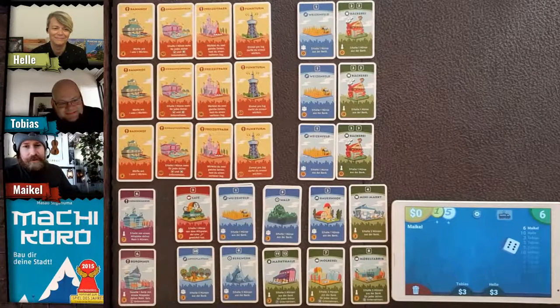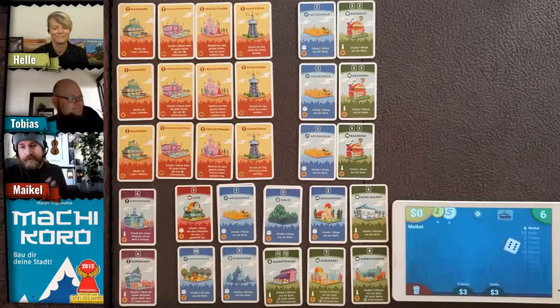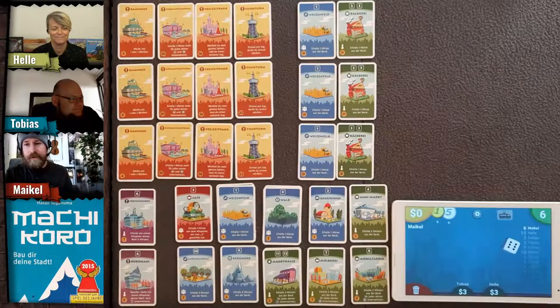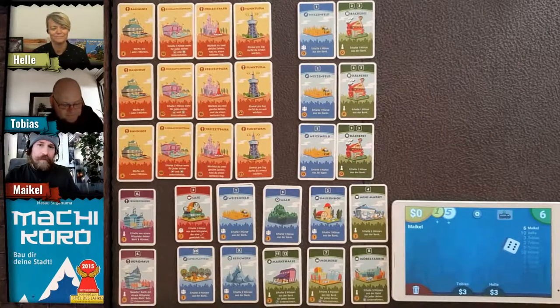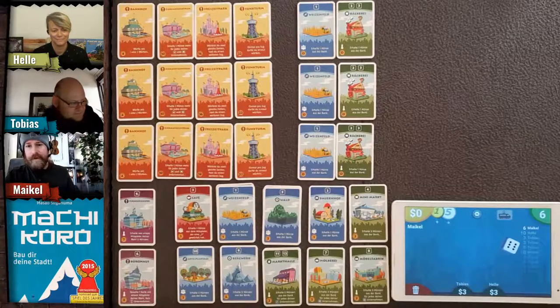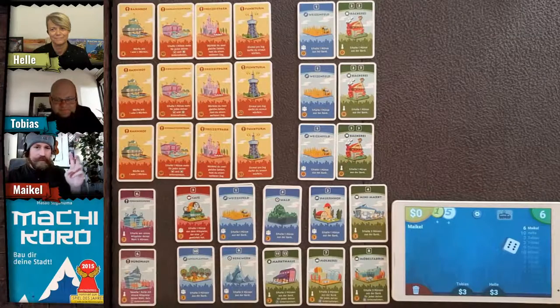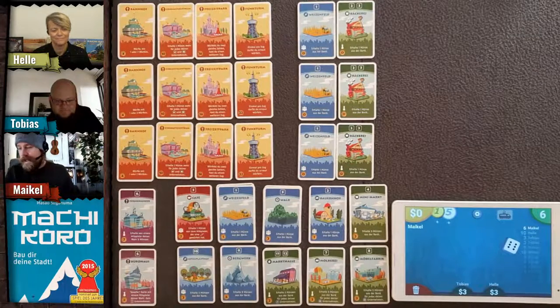Today we've got the simple Machi Koro setup — no expansions, just the base game version with everything normal. We have just one change that we're going to do differently in this game: I'll call it the train station draft version.